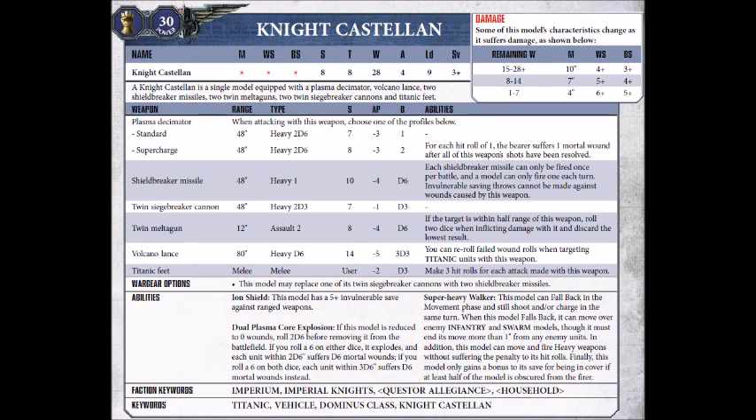Finally, we have the Titanic Feats — Strength 8, AP-2, Damage D3, and you make 3 attacks per your base profile attack with this weapon, meaning the Castellan is certainly no slouch in melee. If there are any enemy light infantry units about, then it's certainly worth charging in to step on them in close combat, if you've got no other reason to stay out of close combat.